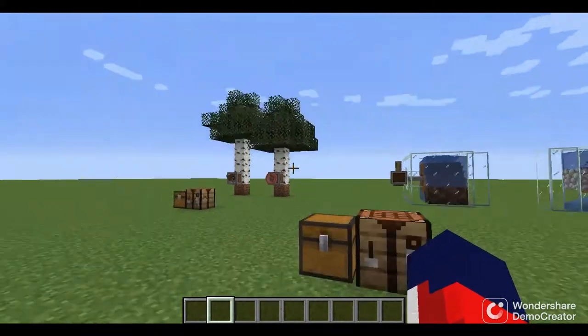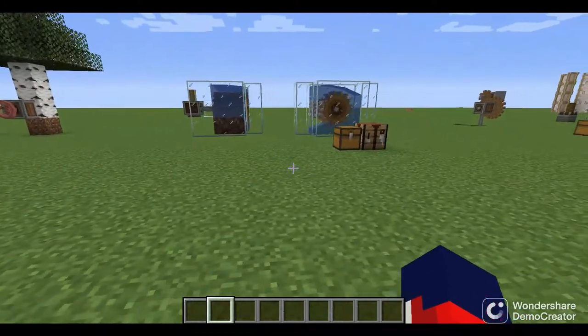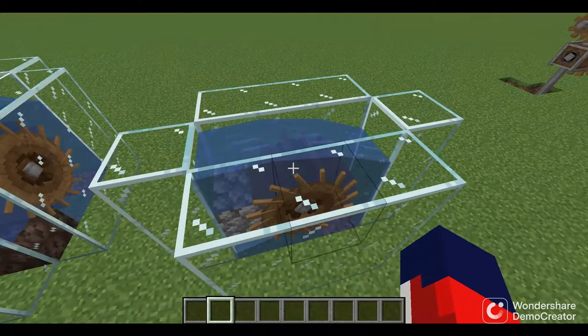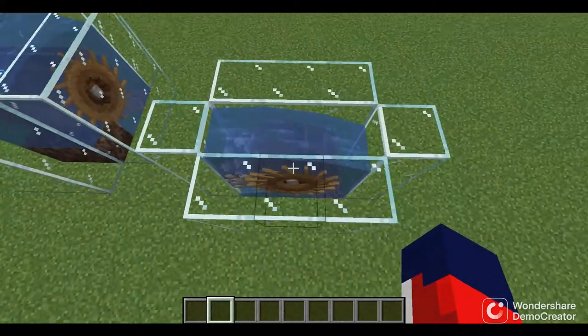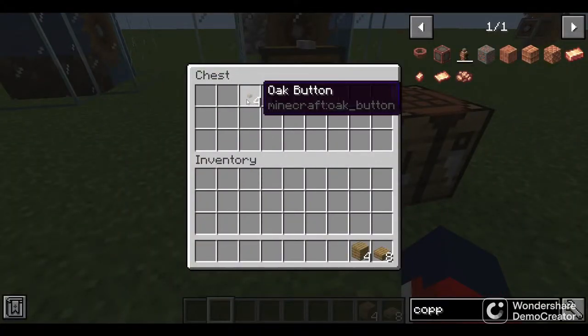In this video we are going to be covering the water wheel, the copper hand valve, and the hand crank. Let's start with the water wheel — it's a type of turbine where water pushes the wheel causing it to rotate and generate rotational power. Currently the water wheel is running at 256 stress units.